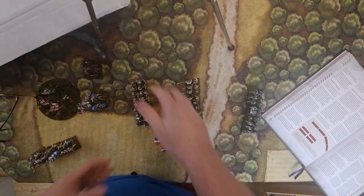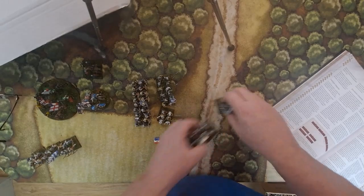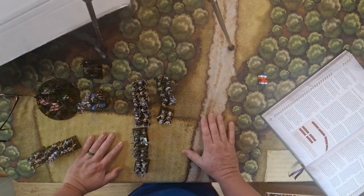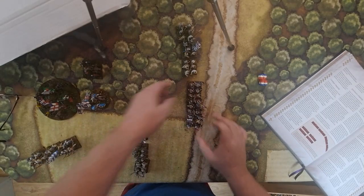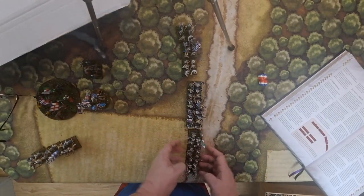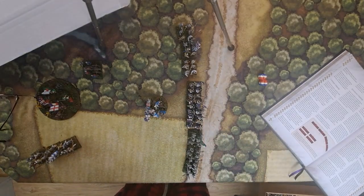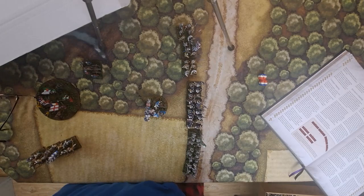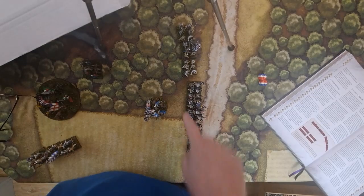You can give individual unit orders or divisional orders. For divisional orders, units must maintain within six inches — but they don't all have to be within six inches of each other. As long as one is within six inches of another, they're all in command, as long as one unit is within six inches of the general. So three units in a chain formation moving forward into line is a legal move.